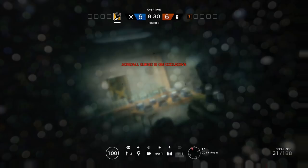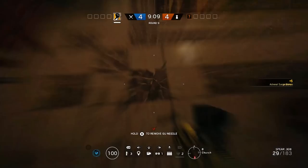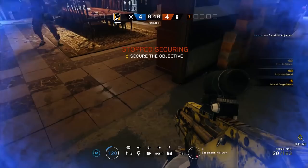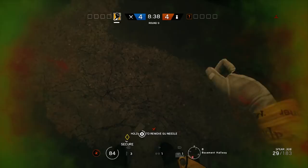Another player that can cancel the surge is Lesion. There's something about the toxicity inside his Goo Mines — the chemicals that enter your bloodstream when you step on them instantaneously cancel the surge effect that Finka produces. This is a great counter, probably one of the most effective besides Smoke. You can create situations where a team rushes in with the surge active and they'll have that effect canceled out immediately, leaving them vulnerable while they pick the needle out.